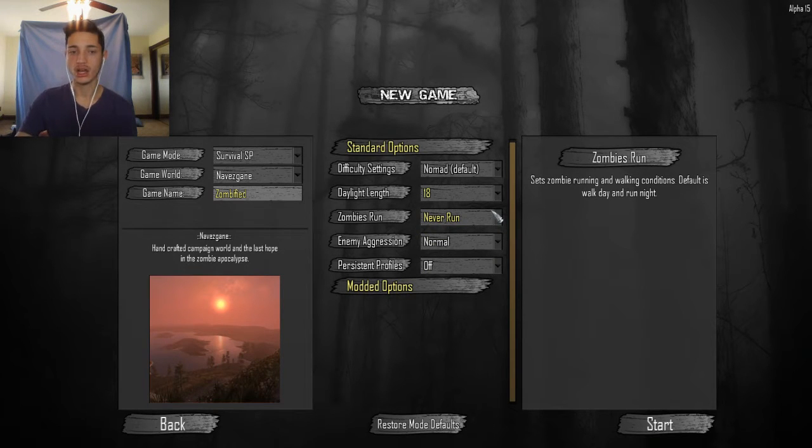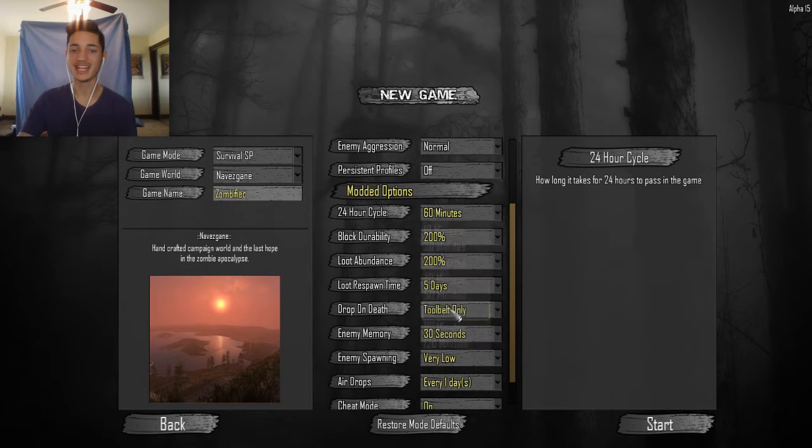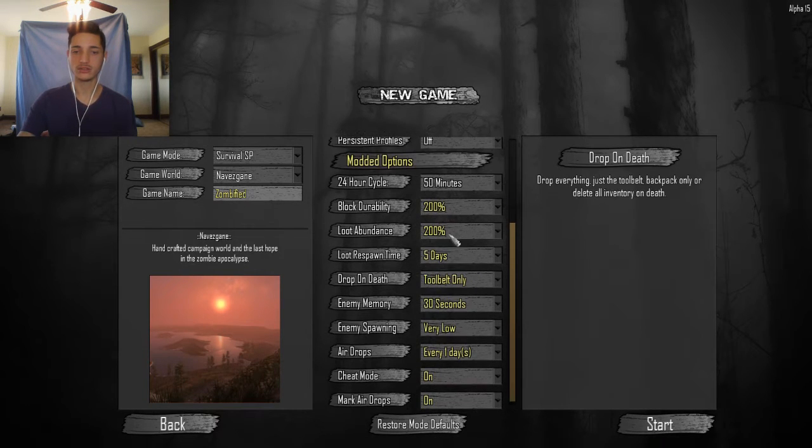This is going to be a Walking Dead playthrough, so zombies just walk no matter where you are. Normal aggression, persistent profiles off. I'm going to do default for the day cycle — 50 is default. Block durability 200%, loot abundance I'll do regular. Cheat mode off, mark airdrops every day, spawning very low at this point — I might change it. Drop everything on death. Loot respawn every five days, memory 45 seconds.